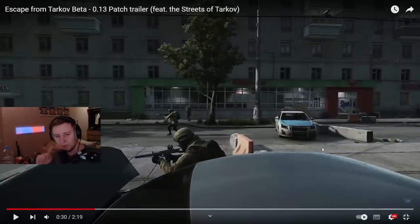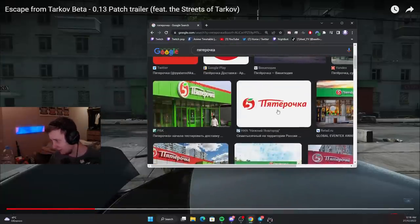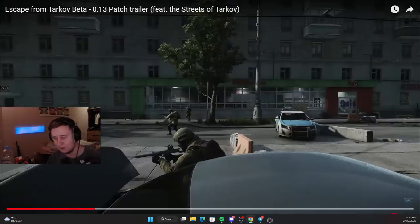There are a couple of interesting shops right there. First one is Shisterochka, which is an easter egg for a Russian shop called Pyaterochka. This is how it looks. Typical shop — they just use six instead of five in the game, and they sell different products, typically food. I don't think we're gonna find much food in there. Maybe some condensed milk.